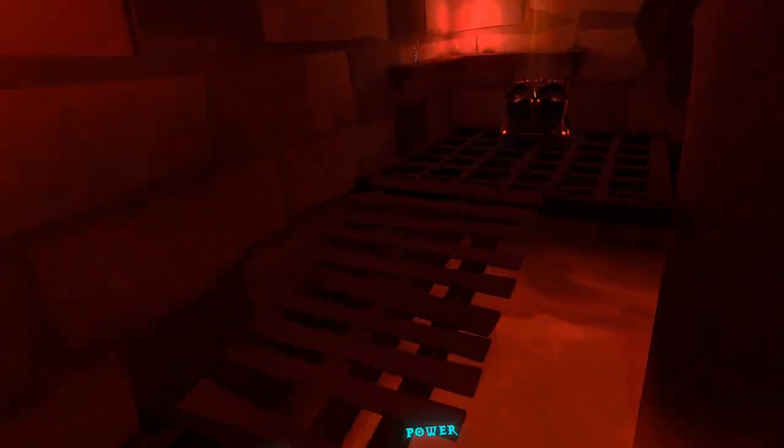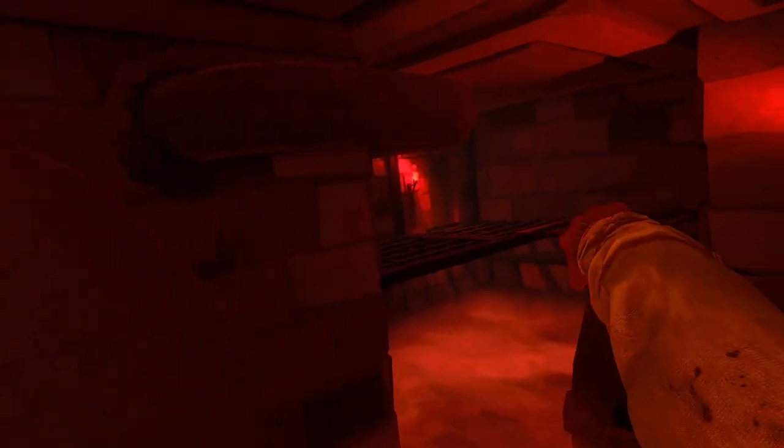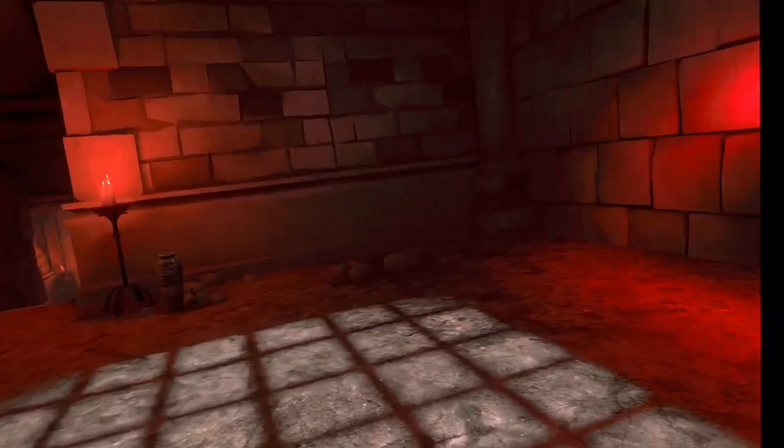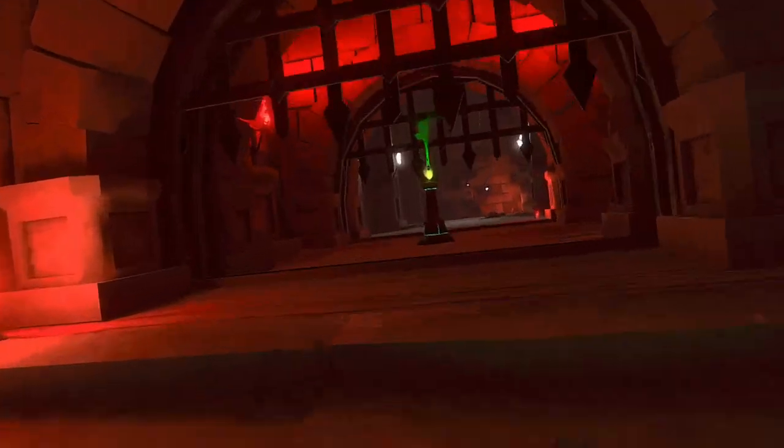Instead of registering as going through the enemy, it registers as colliding, and as I walk by, my weapon goes away. Ice staff — definitely don't need that, I already have one. At some point I think they're going to come out with perks on the staffs. That was something kind of hinted by the developers, or at least by one of them. That'll be pretty cool.